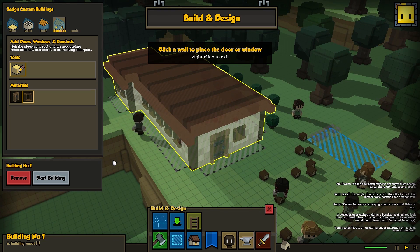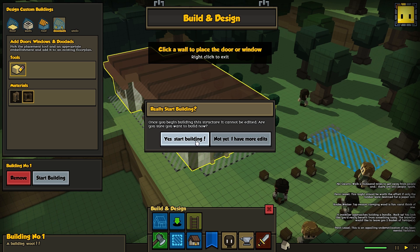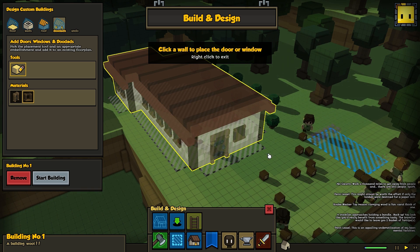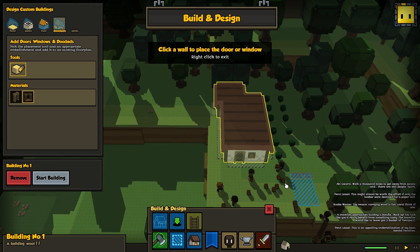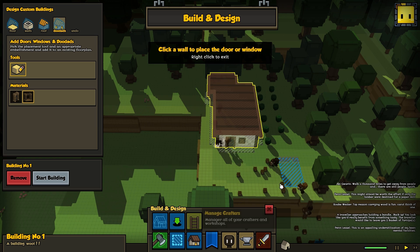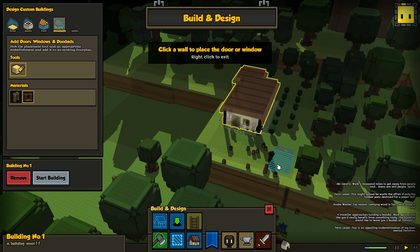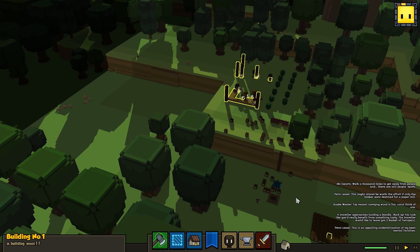When we are fully ready to have them start building, we hit the start building button. We get a little confirmation dialogue because right now you can't edit a building that's in progress. We need to be extra sure we're good with this building. Eventually we want to let you edit buildings after they've started being built, but for now this is the way it works.